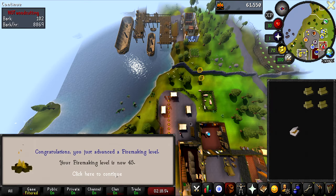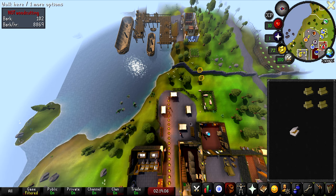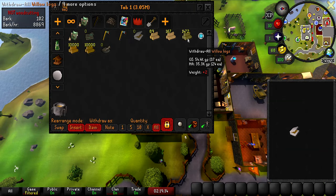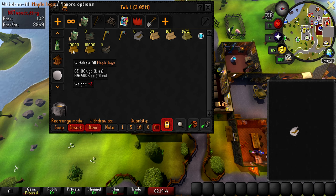Level 45 firemaking — we can now burn maple logs. Going to finish off this inventory and start burning those. It's really crazy that willow logs are 37 GP each and maples are only 11 each. I think it's because so many people are cutting maples now that Forestry is out, and Wintertodt also plays a big part since people don't usually train firemaking in free-to-play the same way anymore.